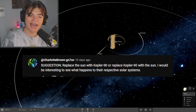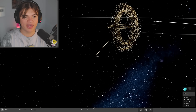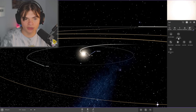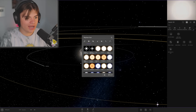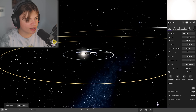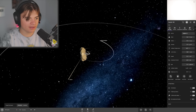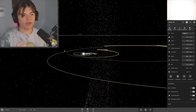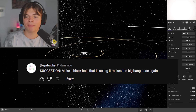Before we completely destroy the system, we're doing the next suggestion: replace the sun with Kepler 90, an extrasolar star that has exoplanets. We'll replace the object and type Kepler 90. It's only a little bit bigger than the sun, but this might actually help pull some of our planets in and stop them from escaping — Saturn already did escape. This might help keep everything together, which is perfect.